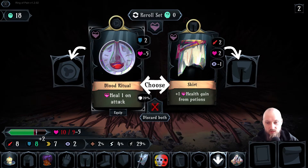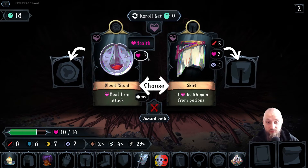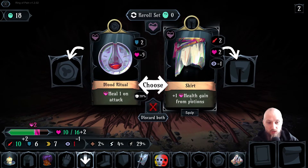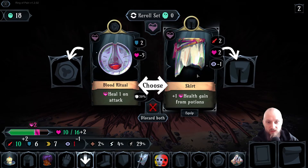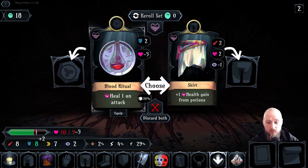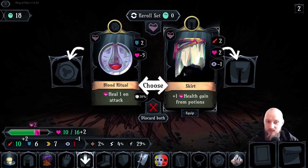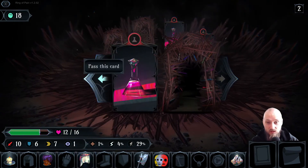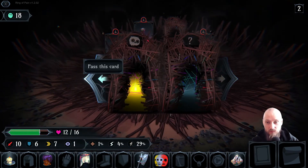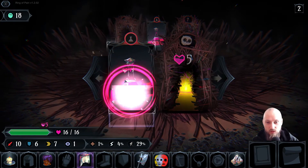Heal one on attack, but minus five health. Okay — plus one health gain from potions. I feel like this is just better overall because that minus five is a little worrying. Could reroll, but this is pretty decent. Anything else on this floor? No — and lots of pots! Why are there so many pots here?